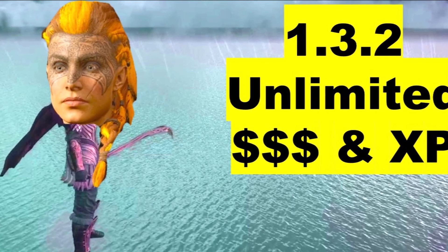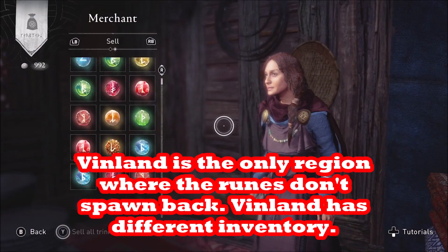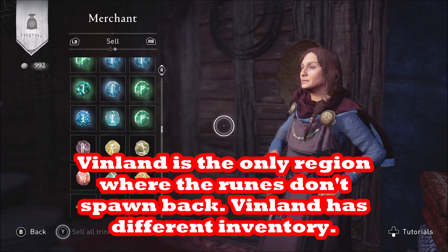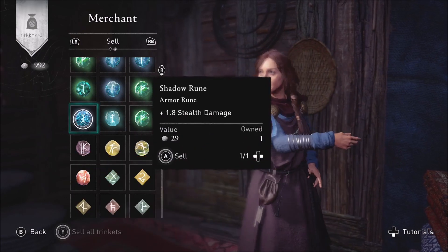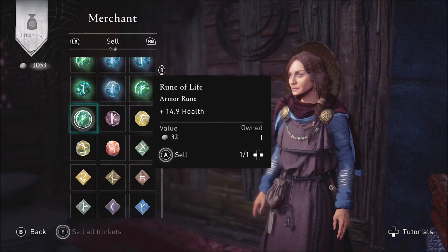I also tried England to Jotunheim and England to Asgard, drinking Valka's potions to go to those places. In all those combinations, if you sell them in one place and go to the other, you'll get the runes back and you can sell them again to the merchant.